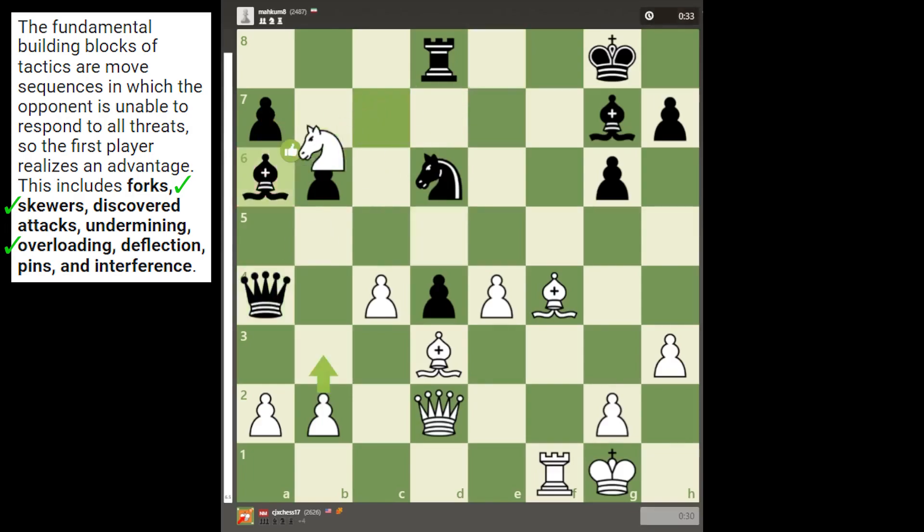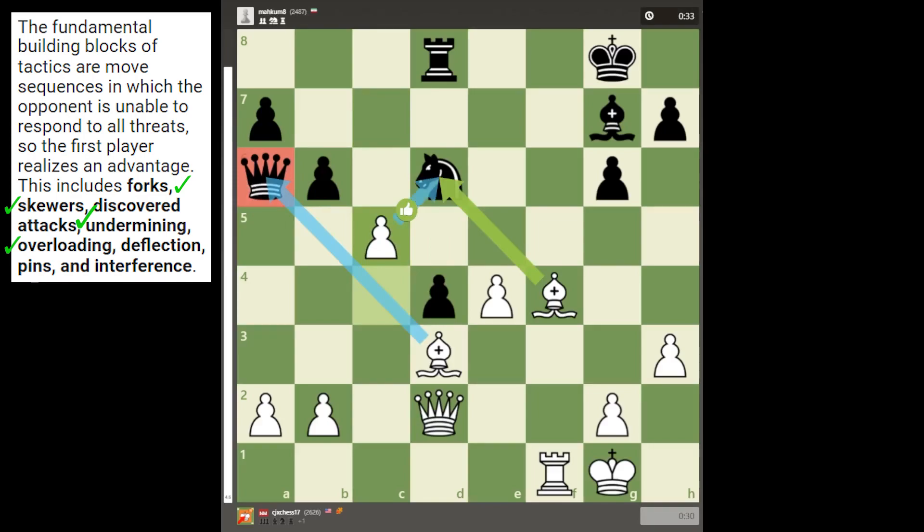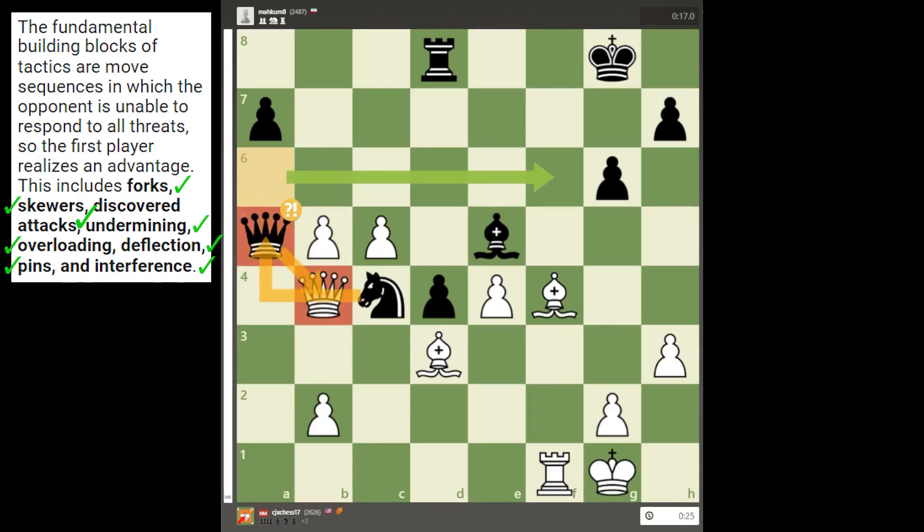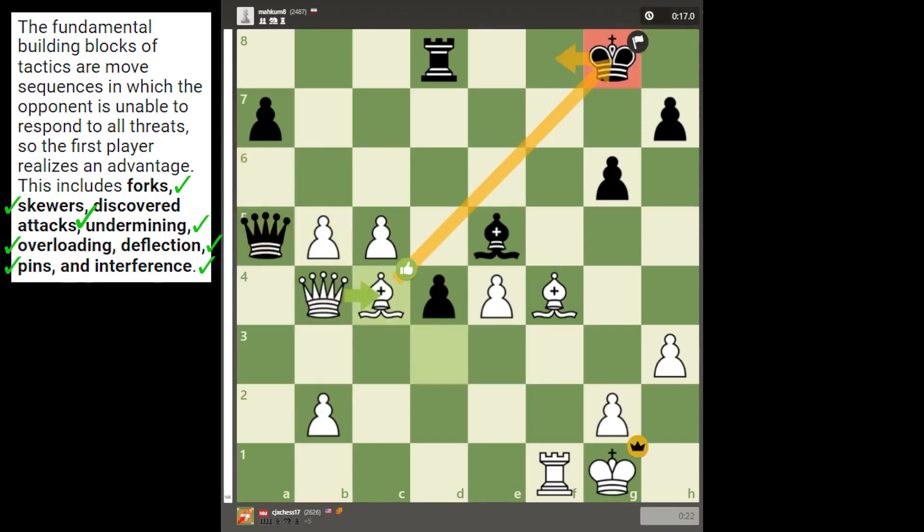My opponent found the only way to save both, but now c5 comes with a discovered attack against the queen and knight. After knight to c4, I utilized my bishop's pin as I attack the knight with my queen. Black defended once again with b5, but now my a-pawn jumps in to deflect everything protecting the knight. After bishop e5 attacks b5, interfering the knight's protection, black's queen tries attacking mine, but by undermining her defender with check, I had just speedrun the 8 basic tactics in chess, and will now win by taking all of black's pieces.